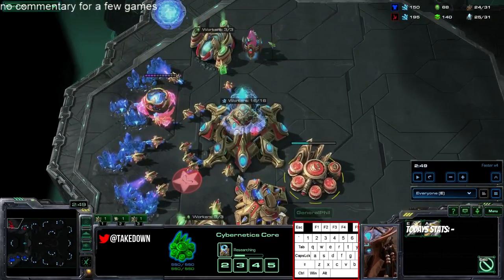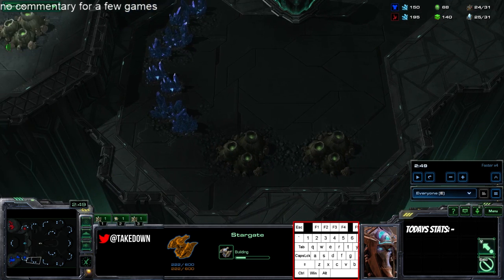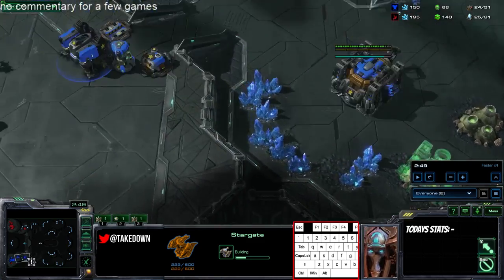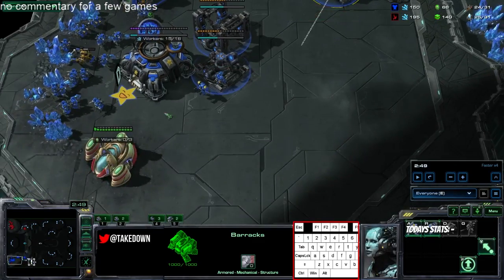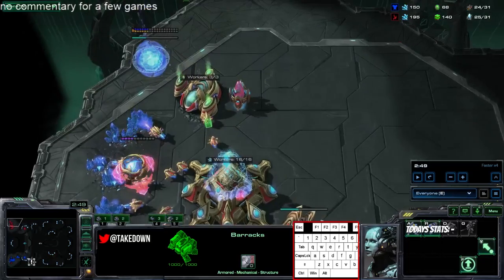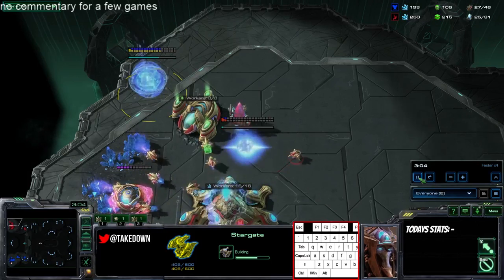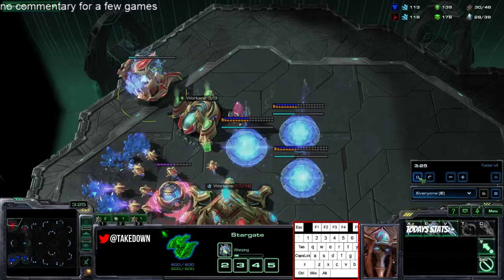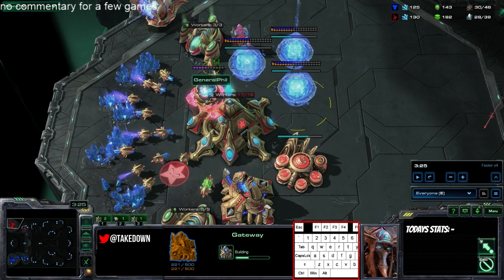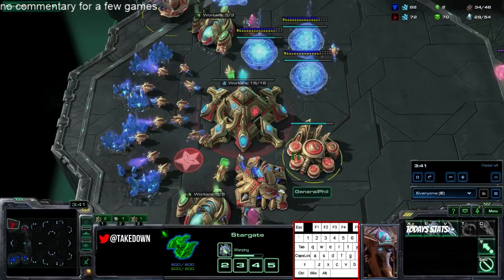This is still pretty quickly on one base — it's almost standard, though maybe a little too late. The fastest an oracle can come to your base is 3:15, and it would have to be proxied very close. The build I do gets six marines out by 3:05, which is all you need to defend. His stargate is super late — we're about to hit 3:15 and the oracle would already be started. This is closer to what you'd see on a two-base oracle timing.